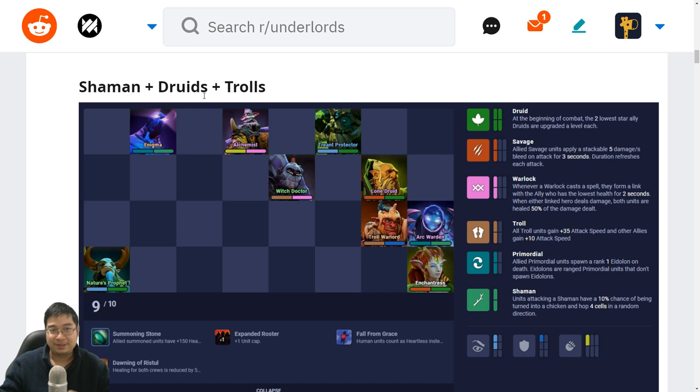The next build is shamans plus druids plus trolls. This is not a frequently seen build because most players don't consider trolls with druids, but we can try it because the druids give us the early game stability, and with enough economy we can level quicker into the late game. Once we get into the late game, we might have the summoning stone while leveling with the druids. This also means we have less requirement for three stars.